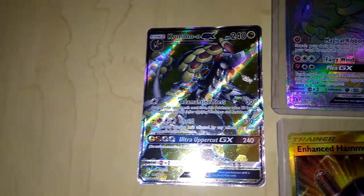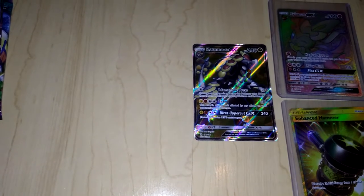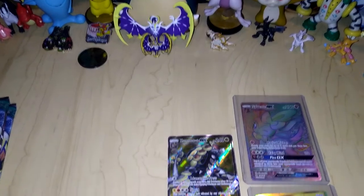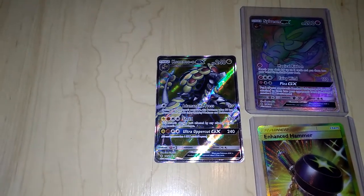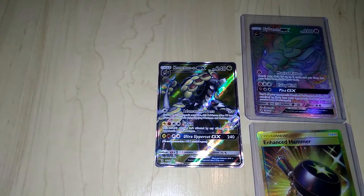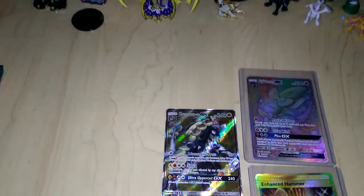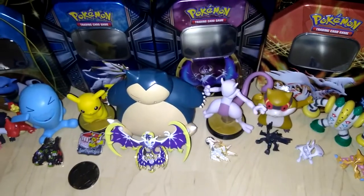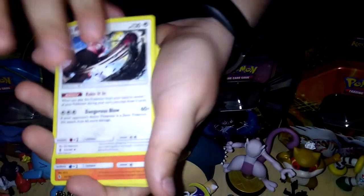We still have four packs to go. Alolan Ninetales — let's try and calm down again. Oh my. In the last 24 hours, I've pulled so many good cards — it's ridiculous. My luck is back, baby! My luck is back. One, two, three, four. Oh my God, come on — GX! That is amazing, I love it so much.